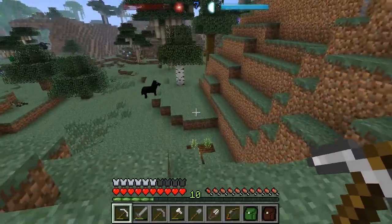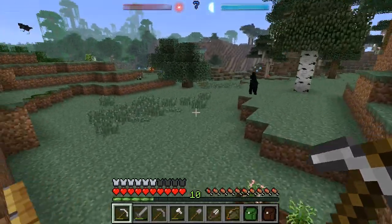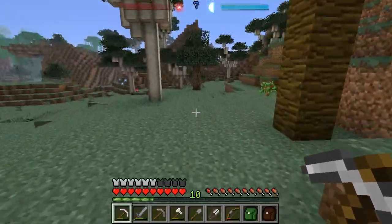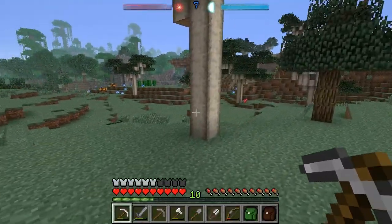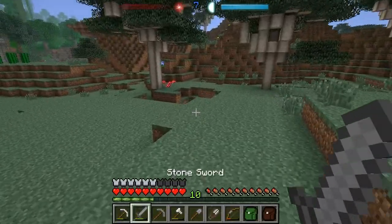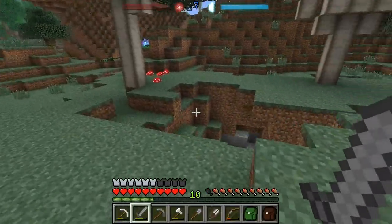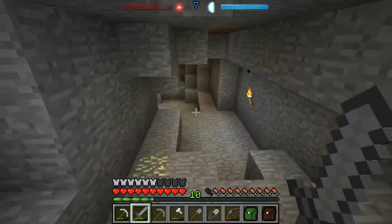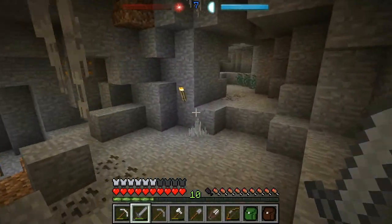I've got snacks and I should be able to get over to the cave entrance without being molested too much I think. Here we go. I've already lit up this area so it should be safe to get down to where I'm trying to get to.